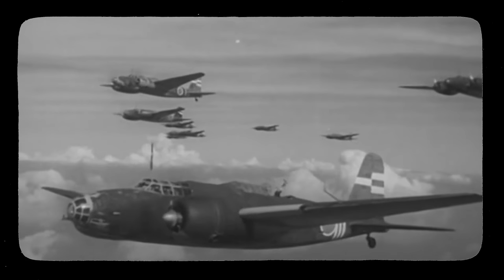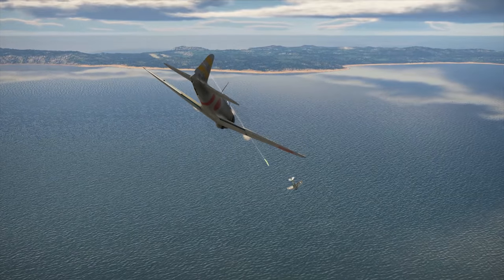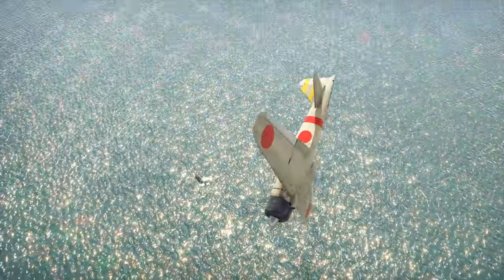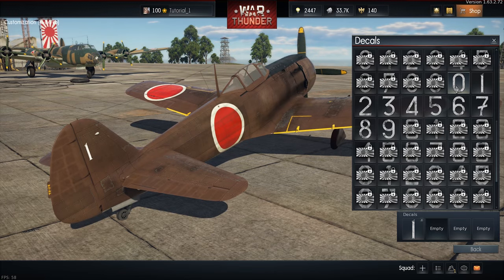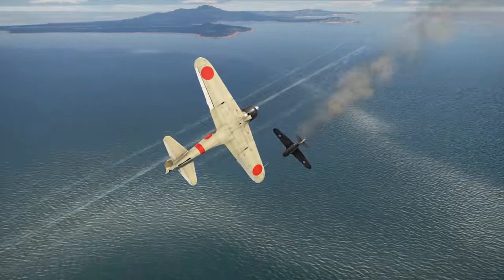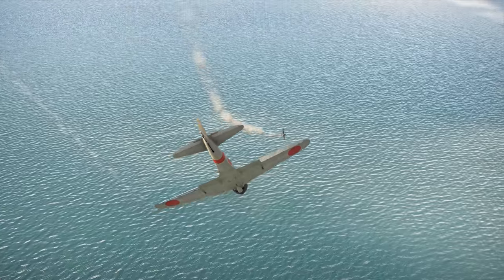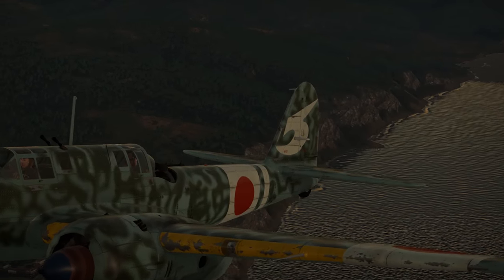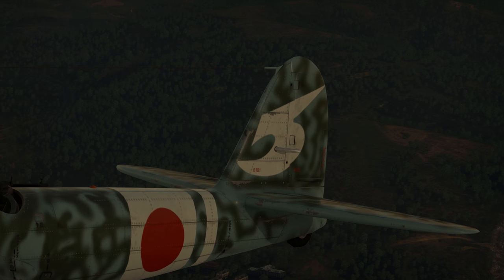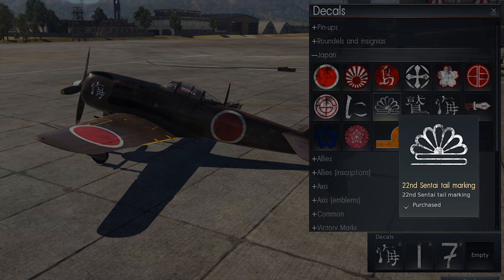First, we have to introduce the idea of a Sentai — a Japanese word for a military unit equivalent to a group or wing in other air forces. All planes in a Sentai bore a specific mark on their tails. Different flights within a Sentai often painted them in their own color. In most cases, Sentai markings were just stylized unit numbers. Interestingly, the Japanese didn't restrict themselves to just Arabic numerals — they also used Chinese or even Roman numerals. Sometimes they based these markings on traditional heraldry, mythical creatures or even simple geometric shapes. Look at this Ki-43 sporting the emblem of the 53rd Sentai on its tail. You can also find the mark of the 22nd Sentai in the decal section.